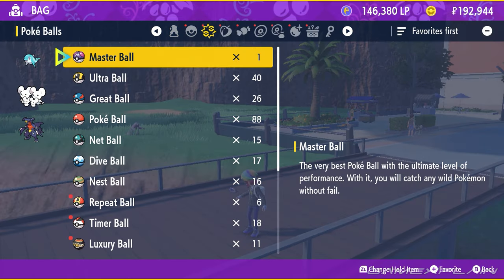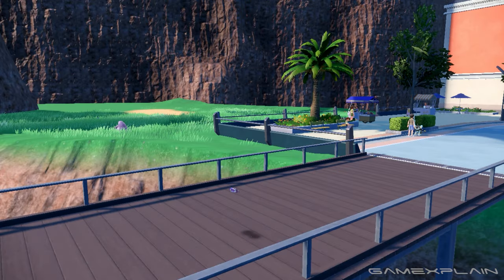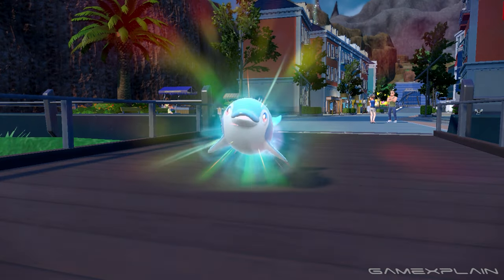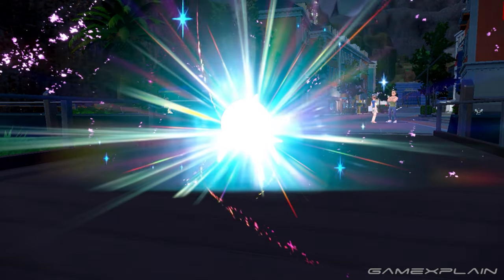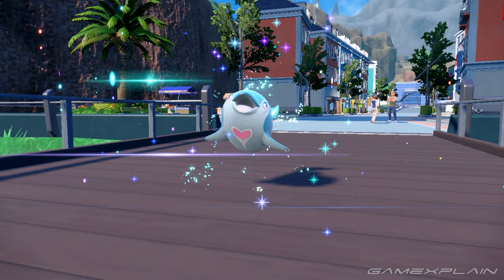Finizen can evolve once it hits level 38. As long as it hits this level, or any level thereafter while in multiplayer, you'll soon have a Palafin. Whether it's achieved by battling or an EXP candy, doesn't matter. Just level up Finizen past level 38 while in a Union Circle.